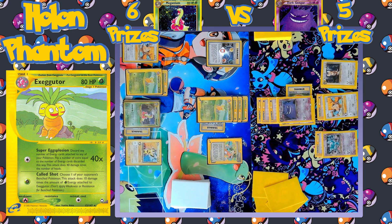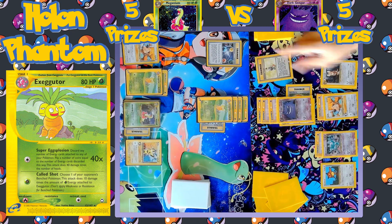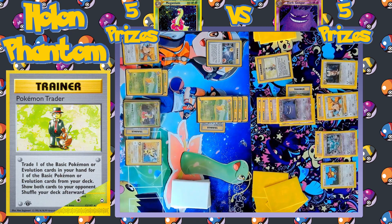There's the attack — Called Shot — targeting down one of the opponent's bench Pokémon and hitting it for 10 damage for every energy attached to it. With Overgrowth doubling the Grass energy on Exeggutor to six, it hits for 60 damage, taking a one-hit KO against Noctowl. Now both sides are tied at five prizes remaining.